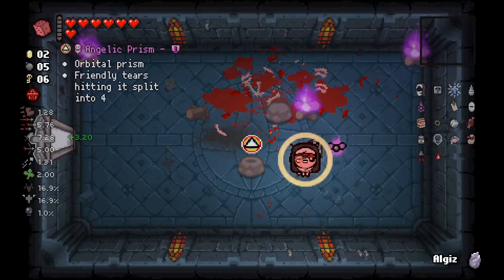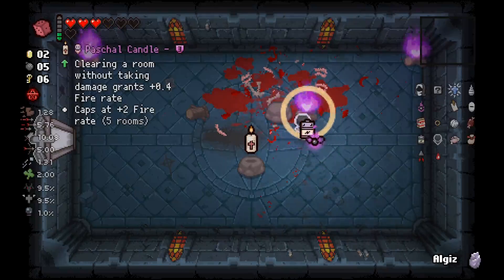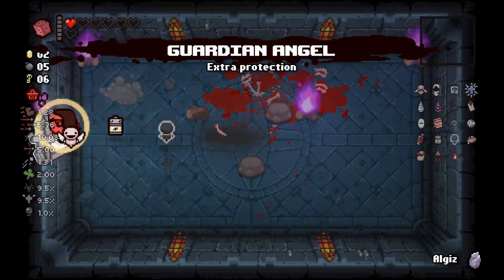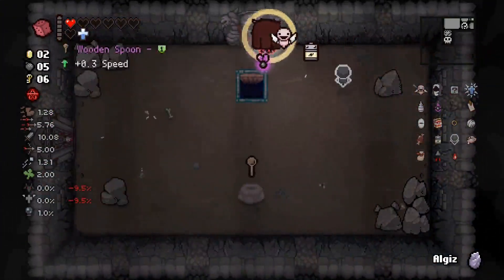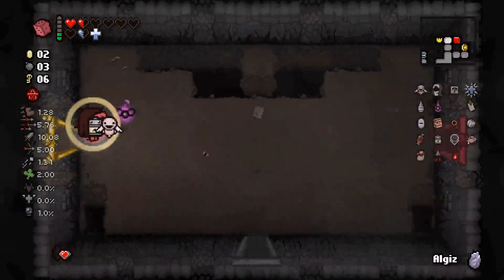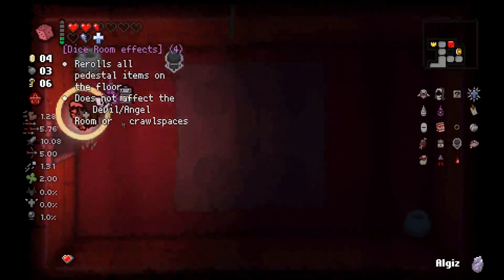Prism's... how many more rolls have we got? One roll is three hearts - we can roll twice. Come on. These are good items, but we need something run-winning here. Last roll - that's fine. I think we're trying to force it too much. In hindsight I probably would have taken the Jesus Juice, and then the Prism. It got worse, but everything was better than Breath of Life, I think.